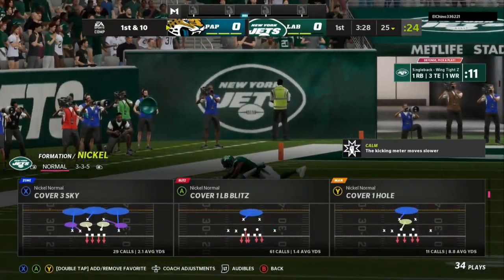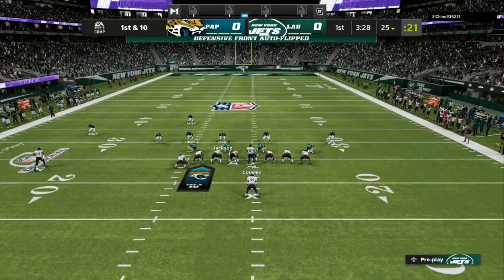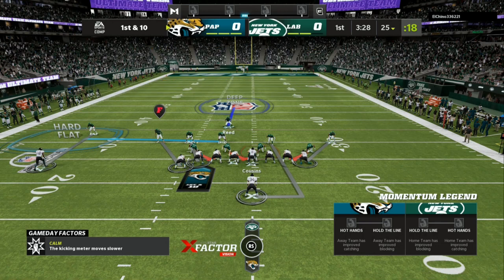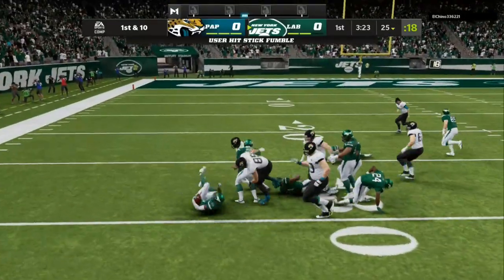First, we're going to break down what you should be doing against small packages — single back wing tight, two tight end, three tight end sets. I like to play man coverage. Make sure you're in anything but a 3-4; you don't need the heavy blitz. You just want more speed on the field than your opponent. With this setup, I'll have man coverage with a hard flat to the wide side of the field — that takes away corner routes. If the quarterback scrambles, I click in and send them. We're going to have run gap integrity and hit the opponent in the mouth.